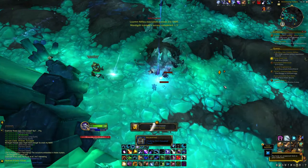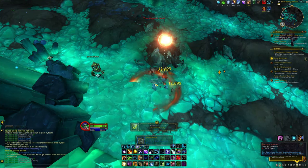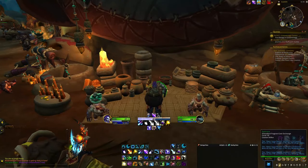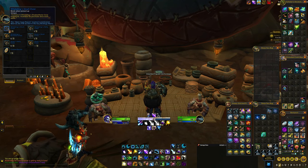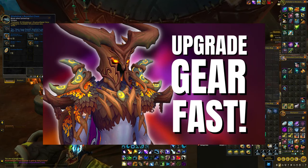Unearthed Fragrant Coins are new to patch 10.1, and they drop from clinking dirt-covered pouches, which are rewards from various world quests and zone events in the Zarellek Caverns. These coins can then be traded into Spin Soa in Loam for Shadowflame Crest Fragments, which can be combined to create a Shadowflame Crest — the new gear upgrade item in patch 10.1. If you'd like to learn more about how these gear upgrade items work, I have linked my guide to Shadowflame Crests and Flightstones in the description below.